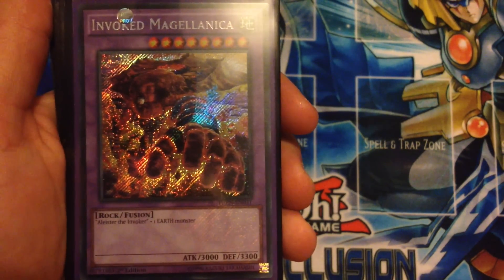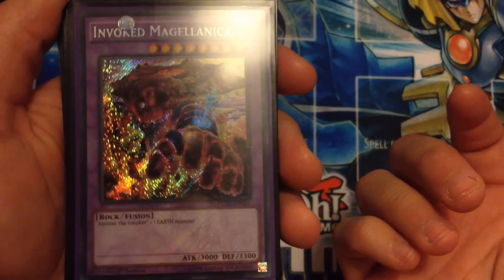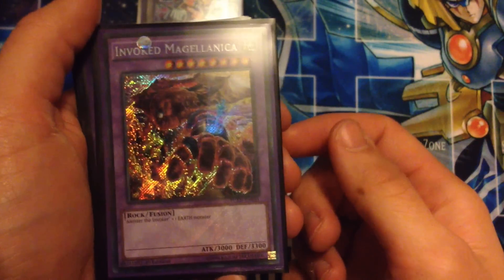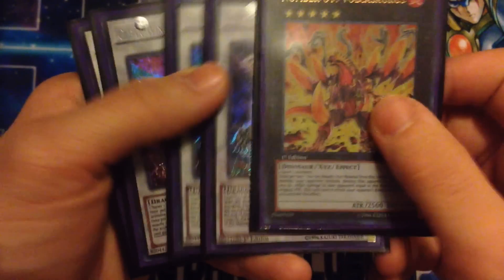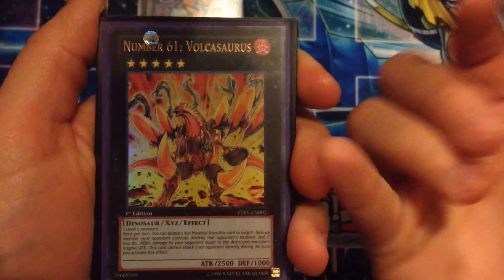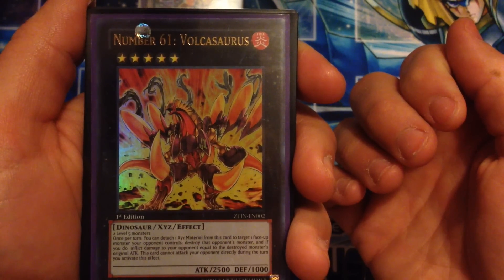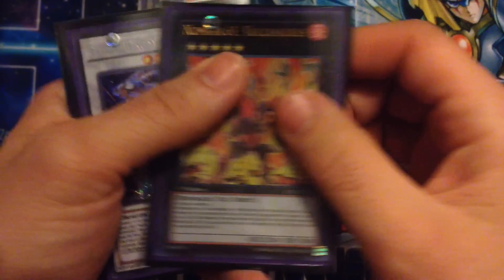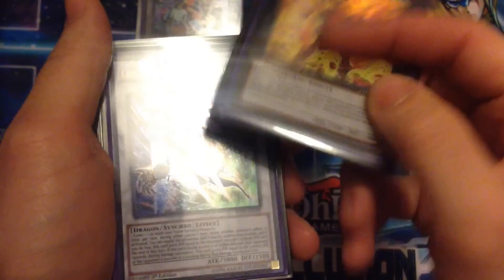We have one Invoked Mechaba — it's pretty much just a big beater, 3000 attack and 3300 defense. You can banish their Zoodiac plays or their Zodiacs in the graveyard via Invocation and really hurt their strategy. For XYZ we're running one level five artifact XYZ — once per turn you can detach one to destroy a face-up monster your opponent controls and they take damage equal to half its attack, though this can't attack directly after. If they have multiple creatures, pop one then attack with another.